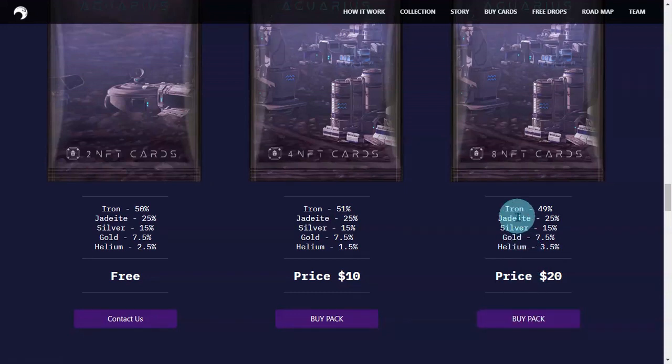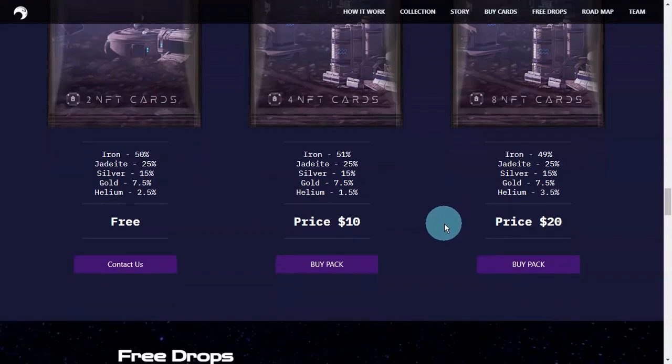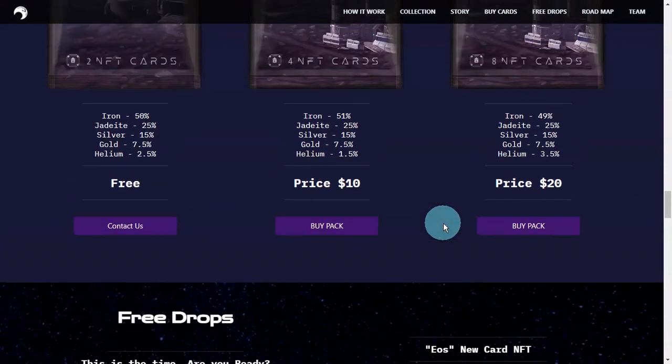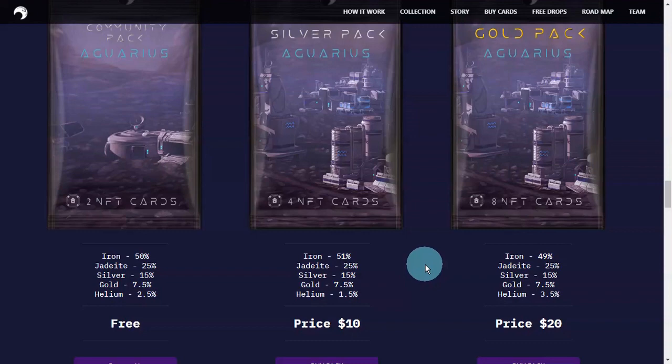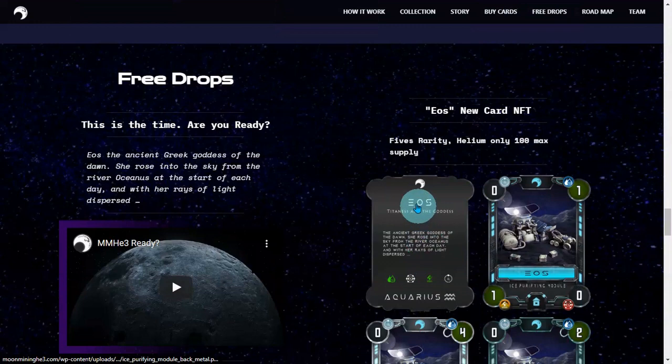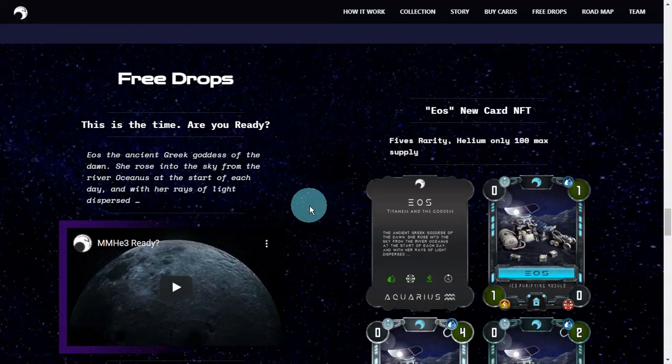If you think you're lucky with packs, try it out in games like this — at least you have a chance. And at the same time, the great thing is that when you buy a pack, you can resell it if you want. Most WAX game projects don't have a token sale — that's clear, no token sale here.